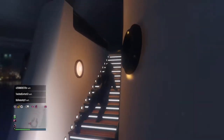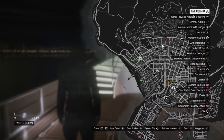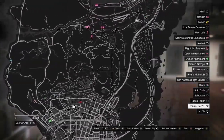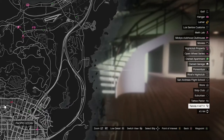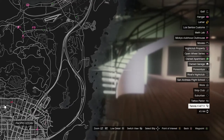Another bad thing is that it costs $25,000 to move the yacht. If you want to move the yacht from here to here, that's $25,000. If you want it from here to over there, that's $25,000.